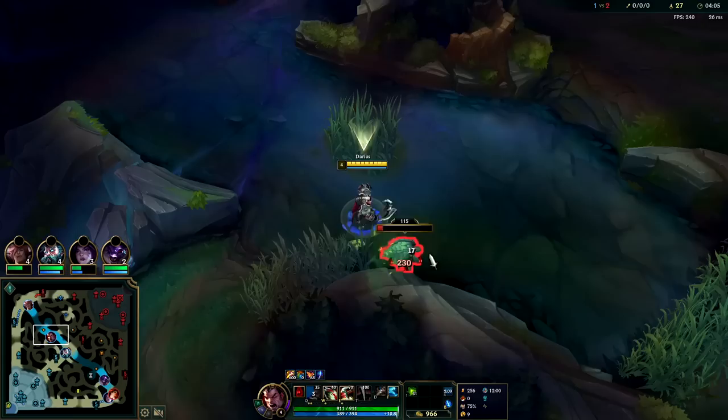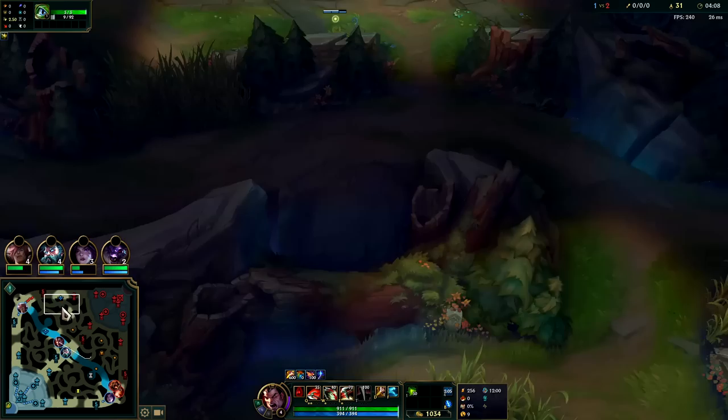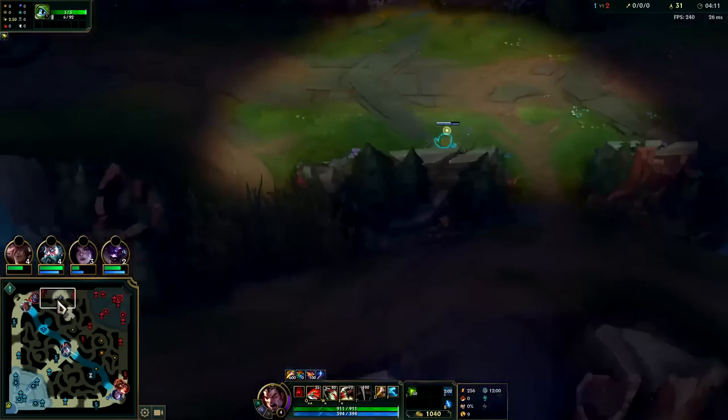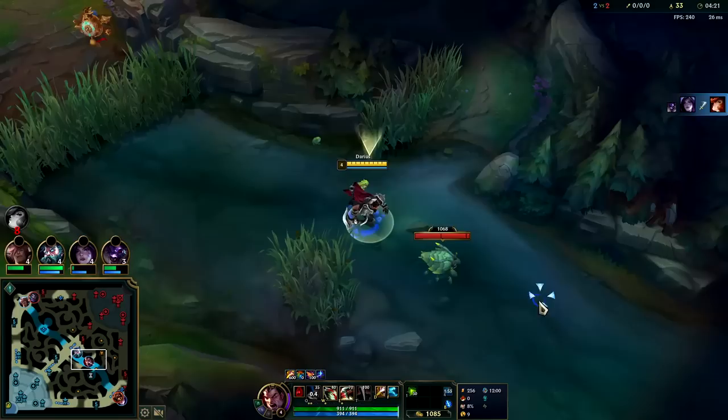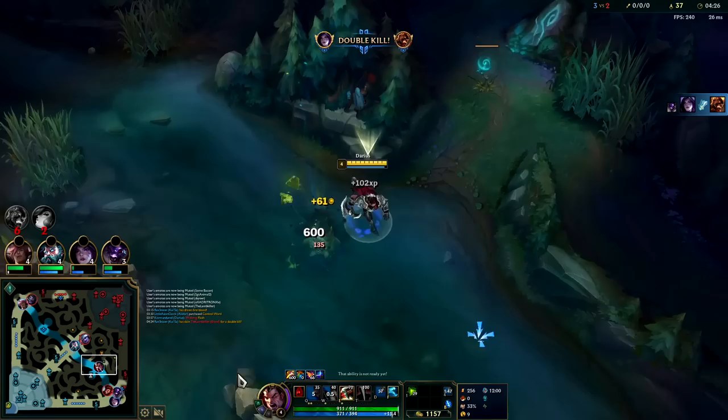Most junglers finish full clear around 3:30, so since Darius finishes around 3:05, there's plenty of time to cross over. Like I said, into their fifth or sixth camp. Most junglers start bot side for the best leash possible and full clear up. We already got Wukong to burn his flash, so we're going to get double scuttle off of that as well. Really good start even without getting a kill.